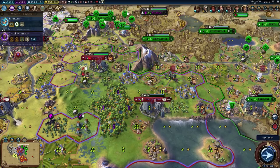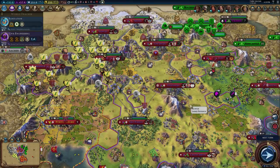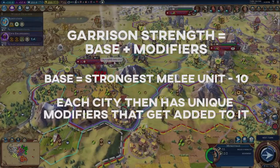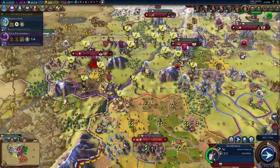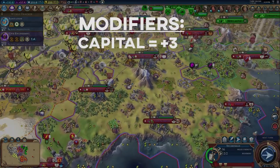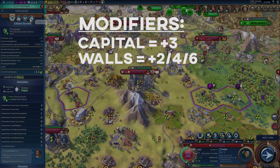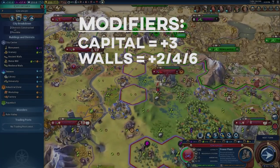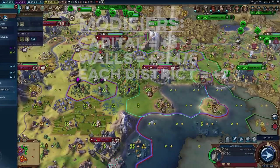So if that's how the ranged attack value gets determined, how does the melee defense value get determined? This one's a little more complex because there are a lot of different modifiers added into it. The game finds the strongest melee unit you have in your empire and then subtracts 10 from its melee strength to get the base garrison strength for all walls in your empire. From there each city has unique modifiers added to that base garrison strength. If it's your capital it gets a plus 3 combat modifier from the royal guard. Every new level of walls adds a plus 2 combat modifier, and every new district in your city also gives a plus 2 modifier. Lastly, if you have a unit in the city with a higher melee strength than the base, it'll add that too.